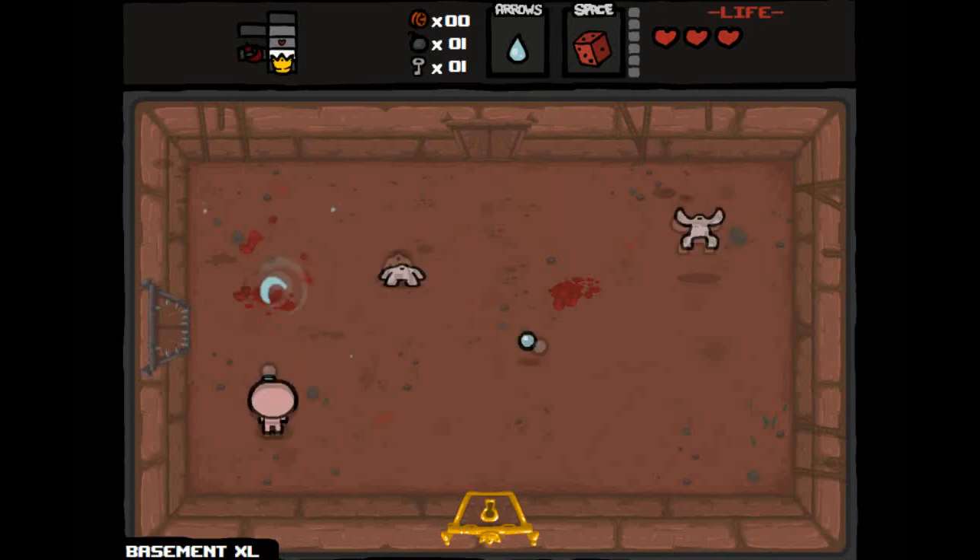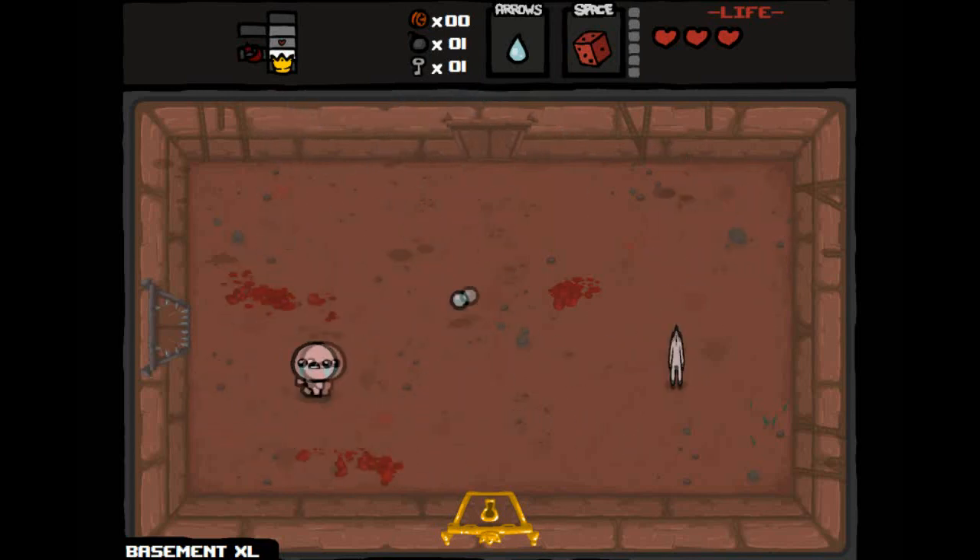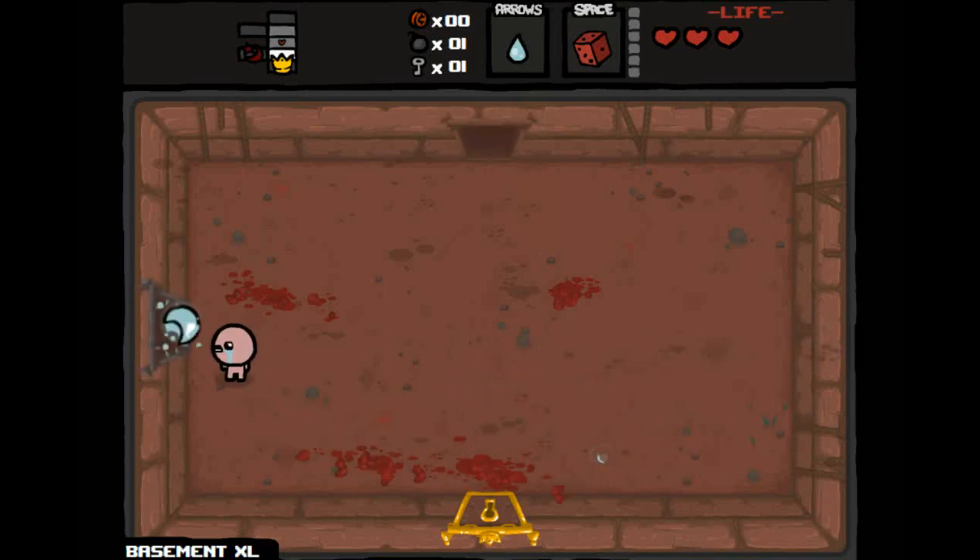A tip you can take away from this video: go to curse rooms. This is a curse room right here — they're really good to visit. I'm not going to go right away because I only have three hearts at the moment and I want to see if that will increase first.